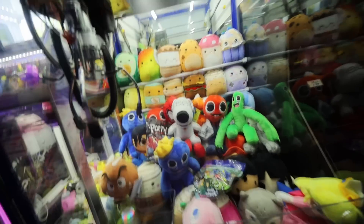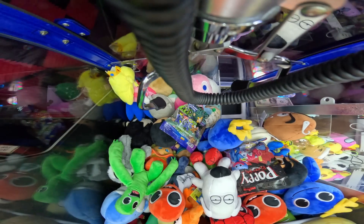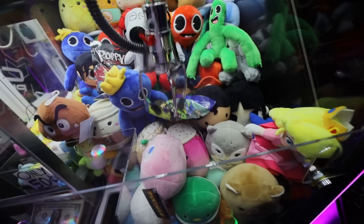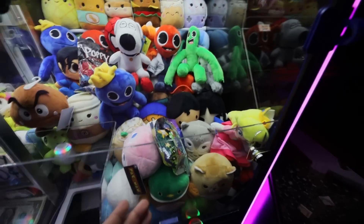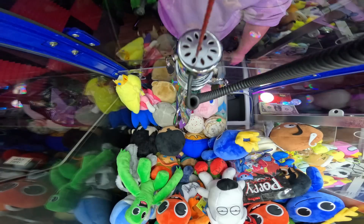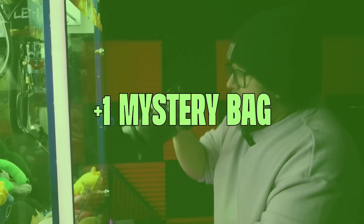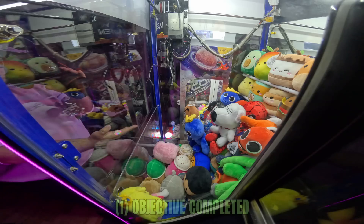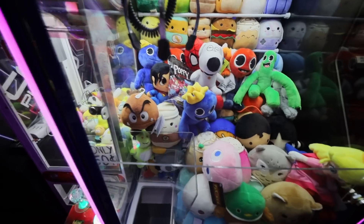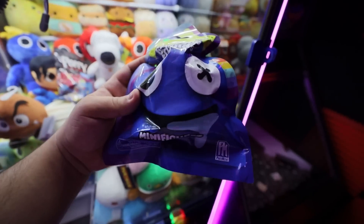I think we're already halfway done getting all the Rainbow Friends. This blind bag here is going to be a little bit of a challenge, so we're going to have to flip it up by grabbing it from one of the corners — like that. Okay, that wasn't exactly what we wanted, now it's in the no-no zone. Let's try not to mess this up anymore. Yes! It just flipped up and then slipped down. Our first objective off the board.